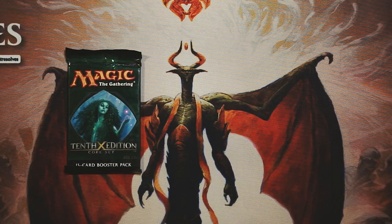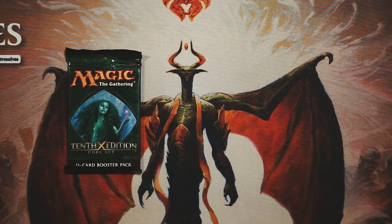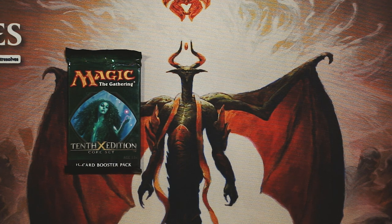Welcome to another episode of the Crack-A-Pack series. I'm really hoping today we get a little bit of a better pull than we did in the last Crack-A-Pack. We had a pack of Modern Masters, and unfortunately we really didn't get a very good rare in that one. Hopefully we get something awesome — 10th Edition has actually quite a lot of really good stuff. Crucible of Worlds, of course, comes to mind, and a number of other cards that are pretty high value.